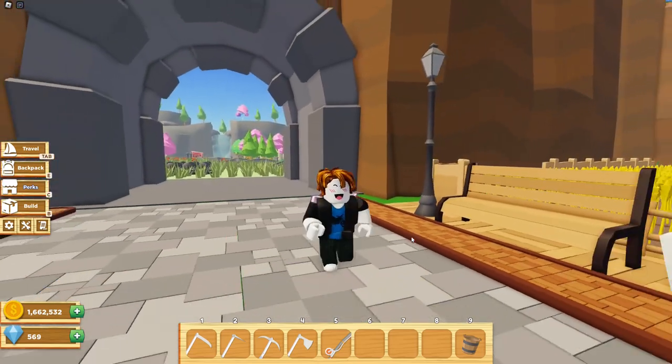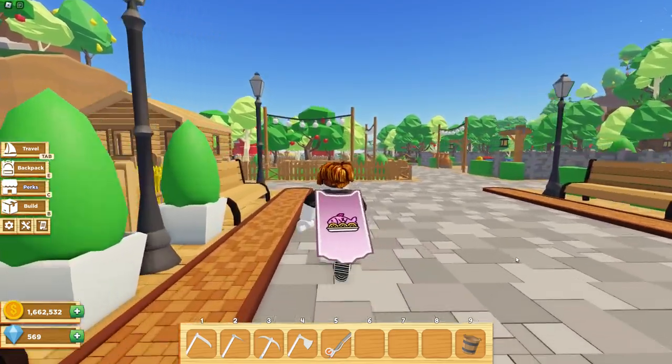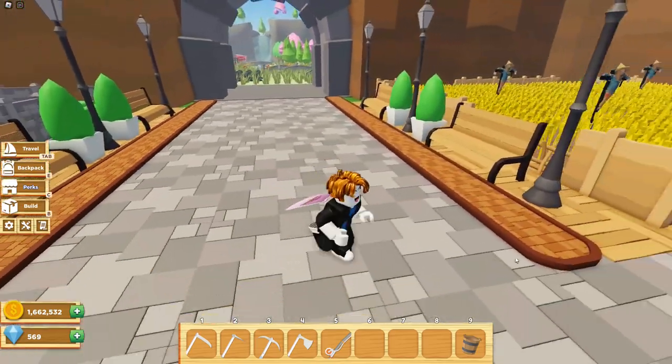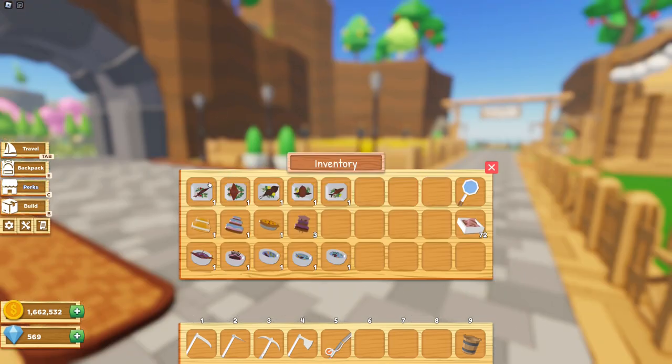Hello everyone. Today's video I will be showcasing all of the in-game food boosts that are currently available. This video might be a bit longer than usual, but I'll do my best to go through it as quickly as possible. First, let's take a look at all of the boosts I've collected. I have all of the luck boosts, with most of them being at tier 3, but a few at tier 2. We also have the economy boost, full speed boost, movement speed boost, all of the XP boosts, and a tool range boost.